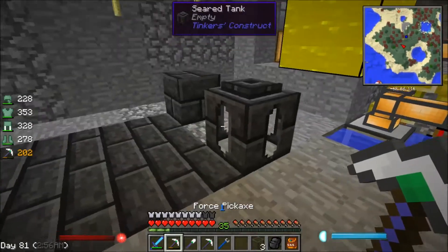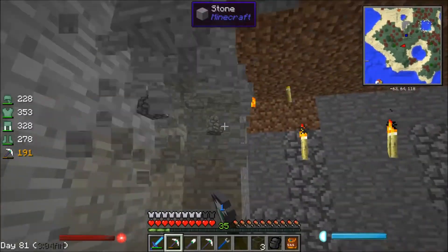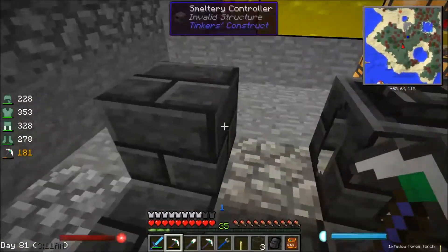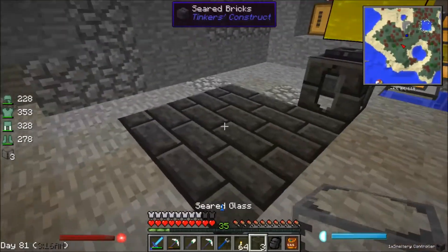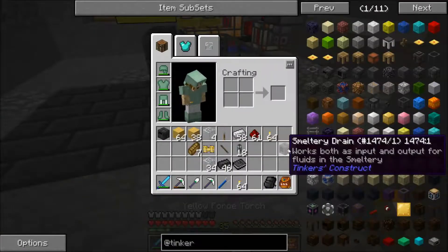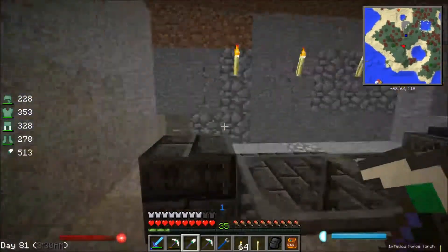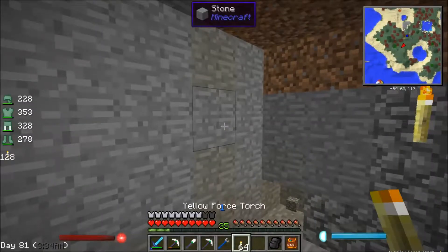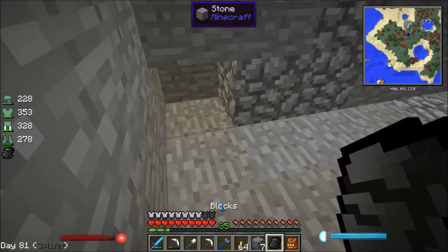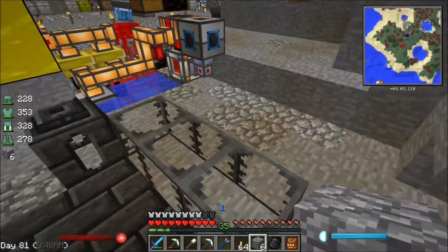There's our three-by-three base — that has to be seared brick. We're going to need a lava tank and a controller. I actually want to dig this wall out once more so the controller can be on this side towards the front where we'll access it all the time. Then we can do our three glass here and our controller here. We need at least seven more blocks to work with.